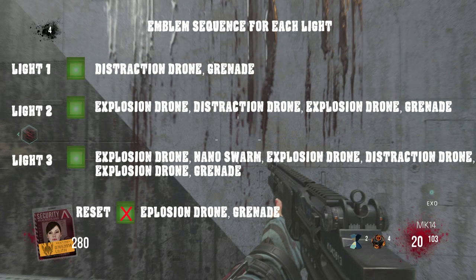In the event that you mess up during a sequence there is a way to reset. All you have to do is drop in an explosion grenade then a regular grenade. If you mess up a few times, my suggestion is just to restart the game. You want to get this part done kind of early.